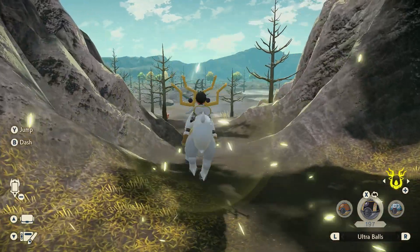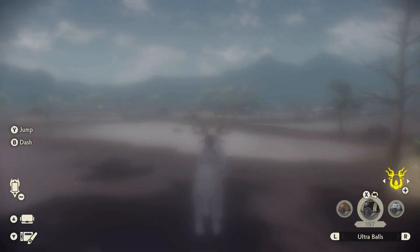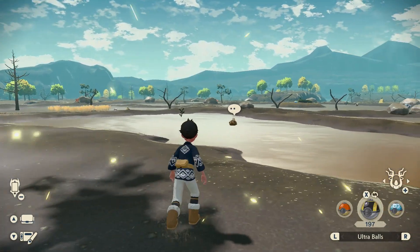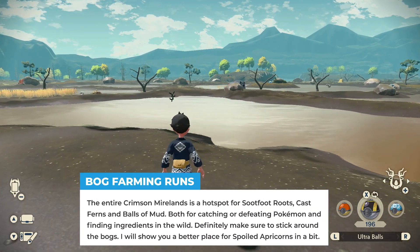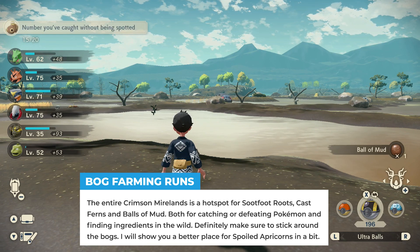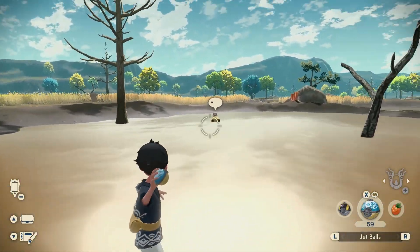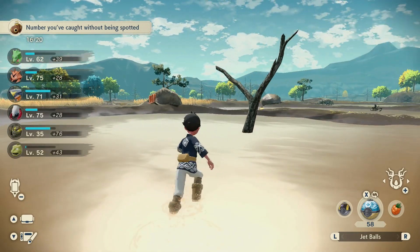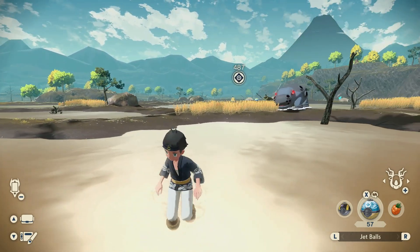Traveling south out of the Bug Bound Camp, you already have your first hot spot right in front of you at the Sludge Mound, where you can find plenty of Hippopotas. Carefully approach one, throw your Ultra Ball — or defeat them for the rewards. After catching one you can see they sometimes give a reward: this time a Ball of Mud. Catching another one gives a Sootfoot Root. These guys just keep dropping the items you need for this farm.